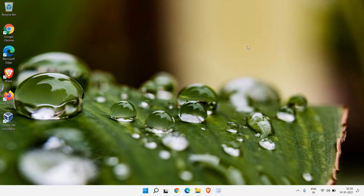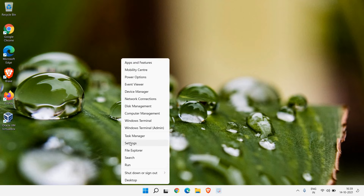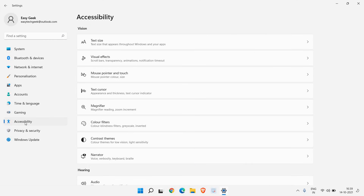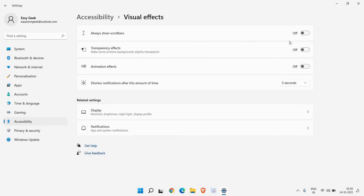The next step is really very powerful and will drastically change performance. Right-click the Start icon, go to Settings, and on the left-hand side find Accessibility, then Visual Effects. By default, transparency and animation effects are turned on. If your goal is best performance, turn off both the transparency effect and the animation effect — this will release a lot of load from the CPU.